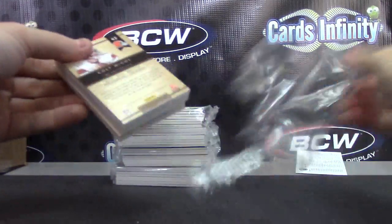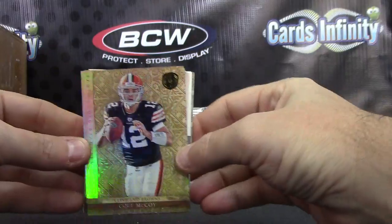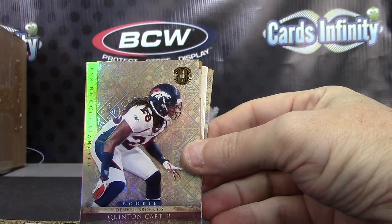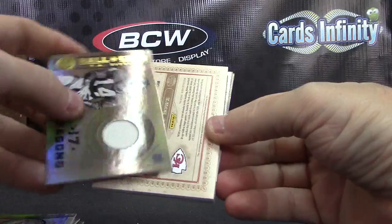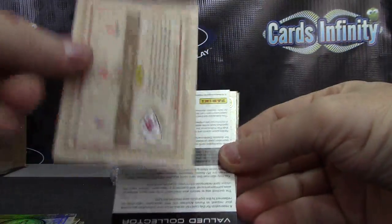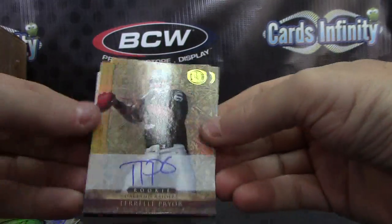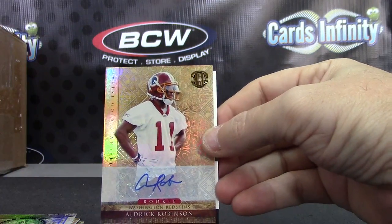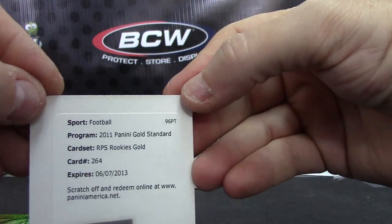Another redemption — the redemptions are haunting you right now. Colt McCoy 299, Eli, DeMarcus Van Dyke, Dan Marino, Quentin Carter blue, Matt Ryan. Torrey Smith number 20 of 50, Y.A. Tittle jersey, numbered to 25, 2 of 25. Dwayne Bowe patch. Terrell Pryor rookie autograph numbered to 299. Audrick Robinson numbered to 499 — oh, you already got that one, Kyle Rudolph 264.